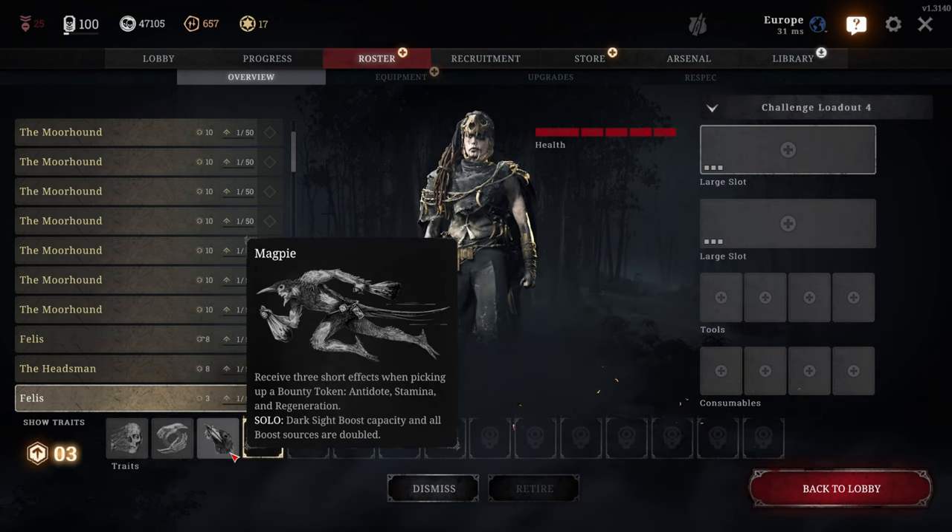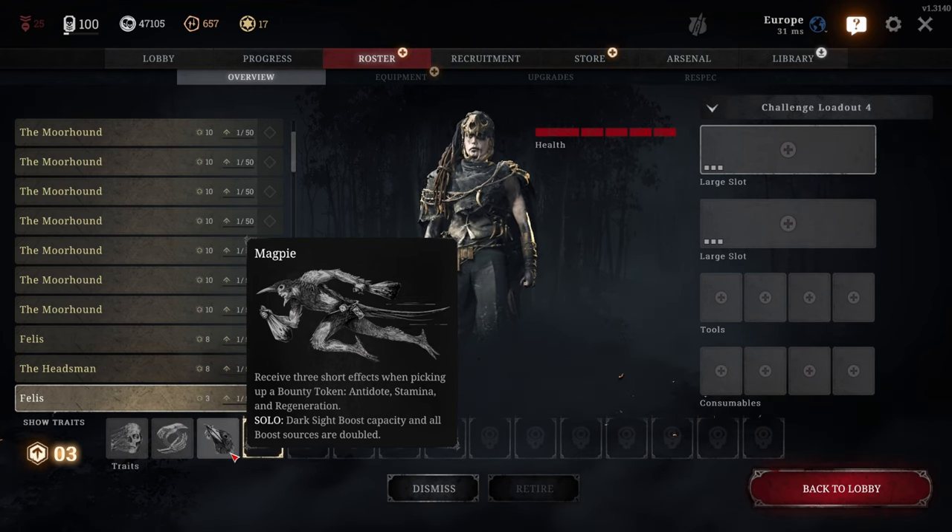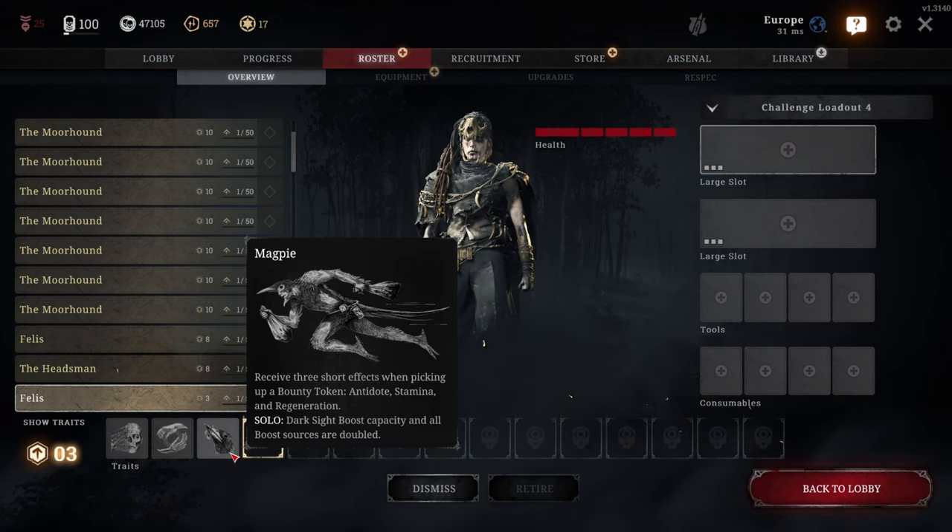The third trait I recommend you take whenever possible is called Magpie. This trait is very useful and only costs one trait point. When you play solo with Magpie, you gain 10 seconds of special dark sight when you pick up a bounty, and you replenish 2 seconds every time you take a clue or loot a dead hunter, which is twice the normal amount. When you pick up a bounty token with this trait active, you will also gain 5 minutes of stamina, antidote, and regeneration shot effects. I'll get more into depth about these effects later in this guide.